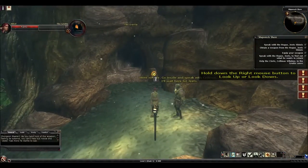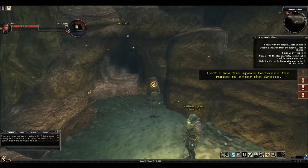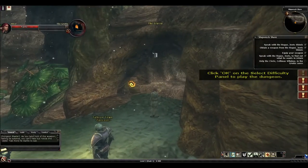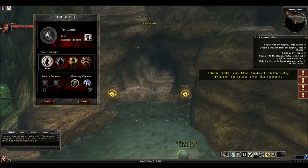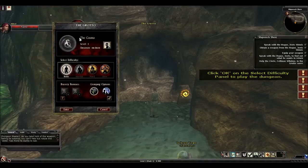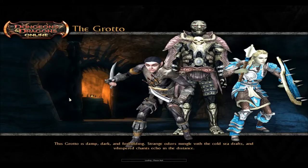You'll encounter a lot of these twirly symbols throughout the game. Anytime you see one of these twirly symbols, it represents the opening or the beginning of a quest. To enter the quest, you're just going to click on this opening — you don't actually have to click on the twirly symbol itself. Just click on the opening and you'll see this quest window come up. Normally you'll get the option of playing on normal, hard, or elite. This is a solo quest, so we'll just go with solo and hit enter to enter.